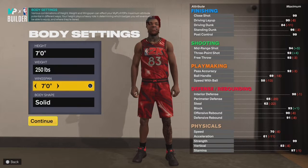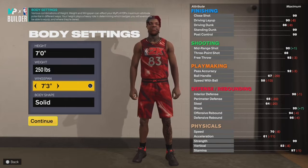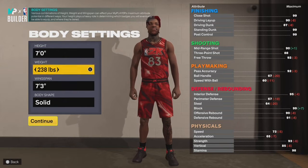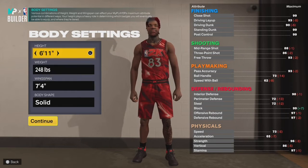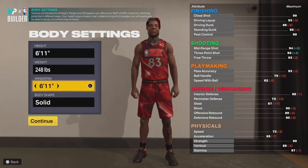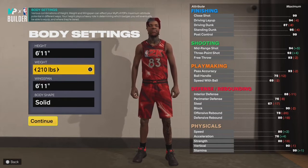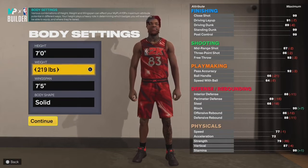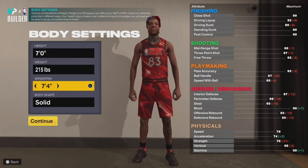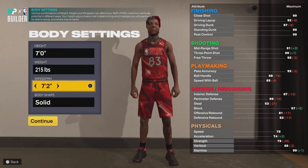I tried to go in a different light this time and make it more offensive. Most of my builds have maxed out wingspan — I never played a build with not maxed out wingspan. But I tried the lowest weight so we can get that speed with the ball. Everything you're seeing is me doing it live; I don't premeditate these builds. I'm looking at 6'11, 7-foot, longest wingspan, medium wingspan, short wingspan — checking what's the best option every time.